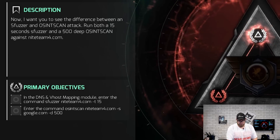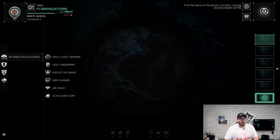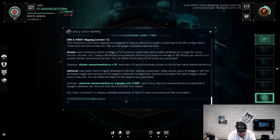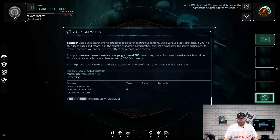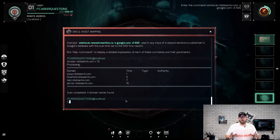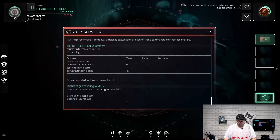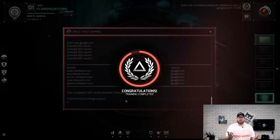So those are the two commands we need to run. Now we can go back to our main screen — on the left-hand side are all of our tools that we can utilize. We're gonna go to our DNS and Vhost mapping. We need to enter sfuzzer 19.4.com/T15. This DNS and Vhost mapping terminal is built within the Stinger OS — the operating system that Night Team 4 built for this platform. It did a really good job putting this all together and it's easy to use. Now we're going to run the OSINT scan nightteam4.com -s google.com -D 500, let that scan go through — and congratulations, training completed.